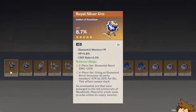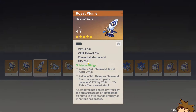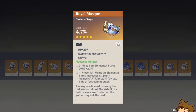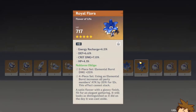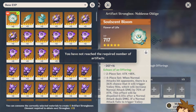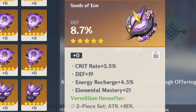We got a bunch of circlets, three sands, two goblets, one feather — weirdly enough a defense goblet, an Anemo damage goblet which could prove useful but it only has energy recharge which kind of sucks. This one works really well: attack percentage, crit damage on a crit circlet — that could be really good. These other ones kind of suck. This one has potential — it hits crit rate. This one's not the best; this one's energy recharge. We definitely got some artifacts out of that.